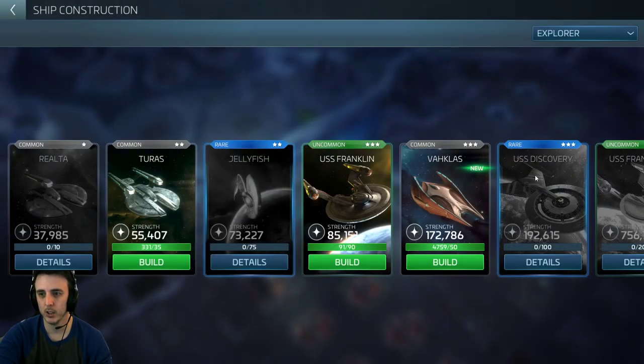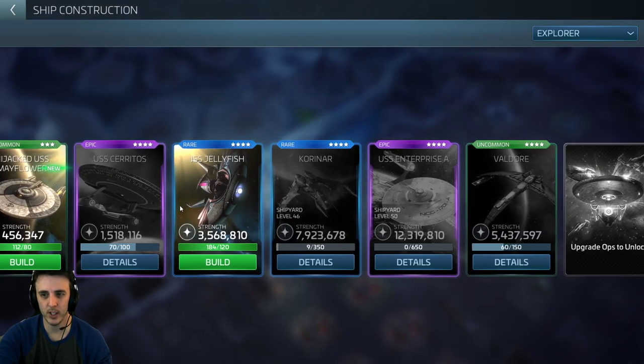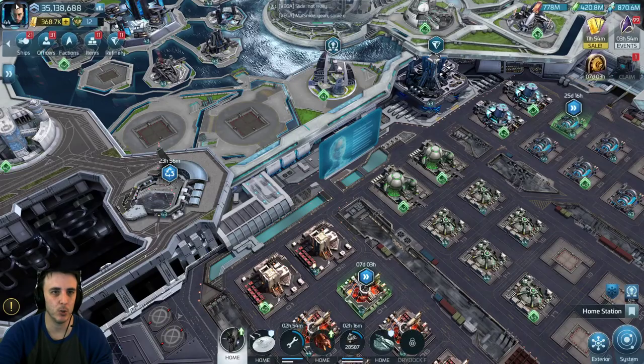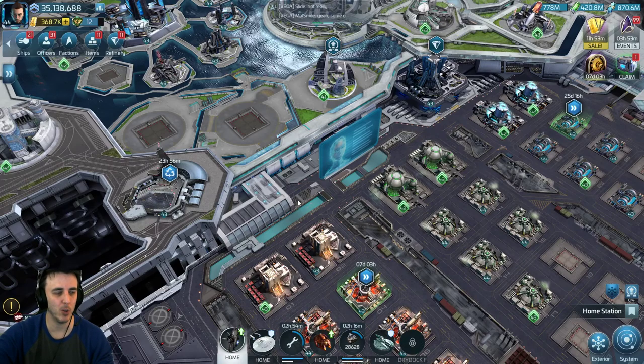Just taking a look by explorer type: based on my research and buildings, the jellyfish starts at about 3.5 million strength as a base. The Valdor is about 2 million higher for a base starting cost. A tier four Valdor is probably going to get to about 8 to 8.5 million, and at tier five you're getting close to about 10 million in strength. Whereas the jellyfish is going to sort of cap out around 7 to 8 million at best — and it gets more expensive to upgrade because it's a rare ship as opposed to an uncommon ship. Something to keep in mind when figuring out how far you want to take the jellyfish.